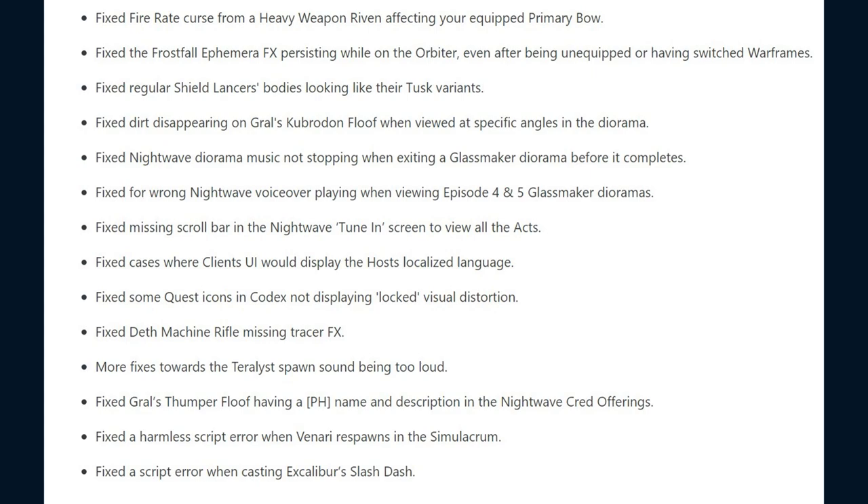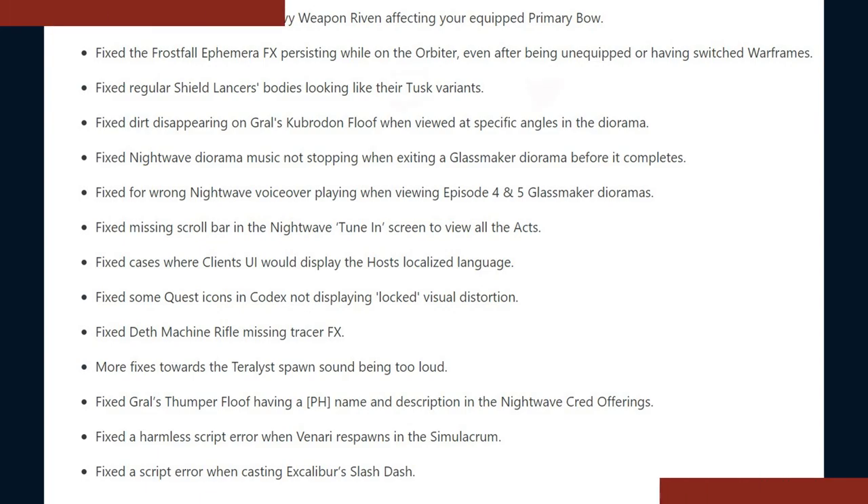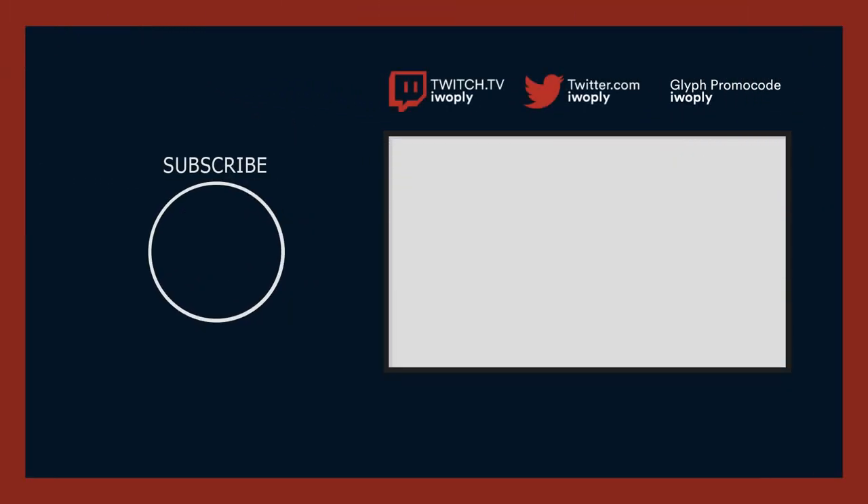They fixed a wrong Nightwave voiceover playing when viewing the Episode 4 and 5 Glassmaker dioramas. A missing scrollbar in the Nightwave tune-in screen to view all the acts. Cases where a client's UI would display the host's localized language. They fixed some quest icons in the Codex not displaying locked visual distortion. The Death Machine Rifle missing its tracer effect. Fixes were made towards the terrorless spawn sound being too loud. The Graal Thumper floof having a placeholder name and description in the Nightwave cred offerings. They fixed a harmless script error when Venari respawns in the simulacrum, and a script error when casting Excalibur's Slash Dash.